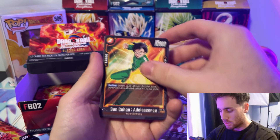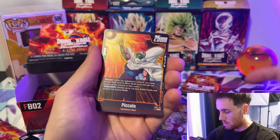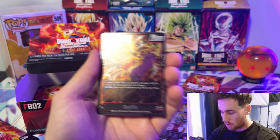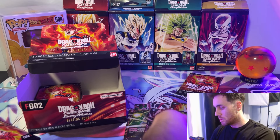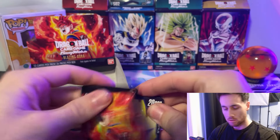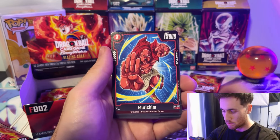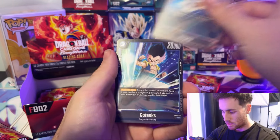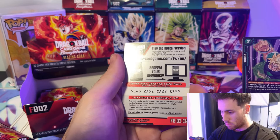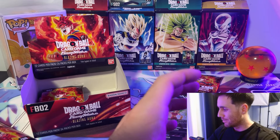Krillin, Kami, Sun Gohan Adolescence, Kaba, Trunks, Lavender, Divine Hammer, Paragus, Birth, Piccolo, Tien Shinhan, a Ginyu, and Khalifa again — great for the red deck. Seems like this box wants me to build red. Trunk's Future, Sun Gohan, Khalifa, Energy Boss, Molly, Gotenks, Americium, Android 16, Vegeta, Gotenks, Fusion of Evil Power, Broly BR. I thought we had a miss pack for a second there.